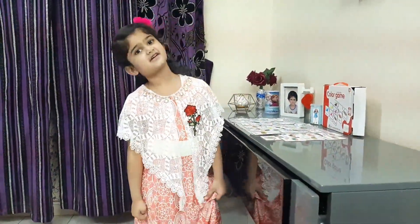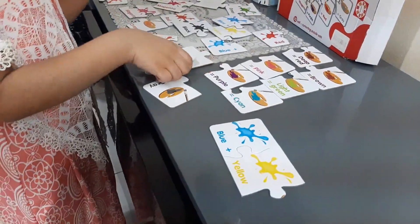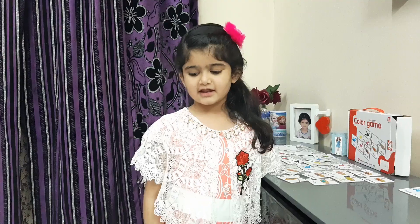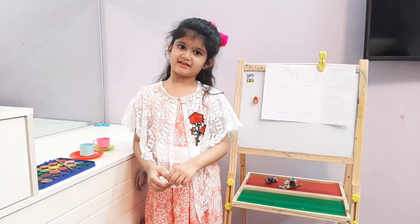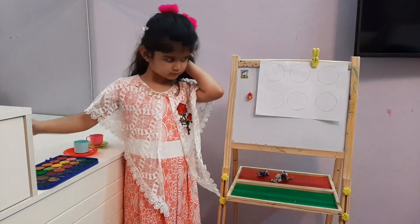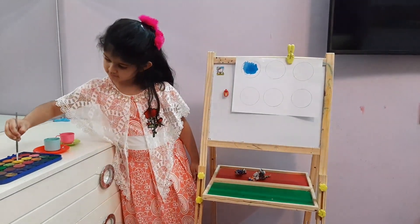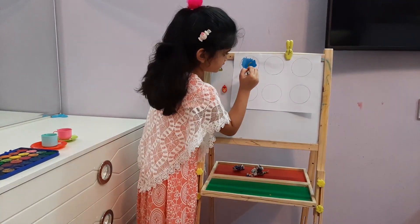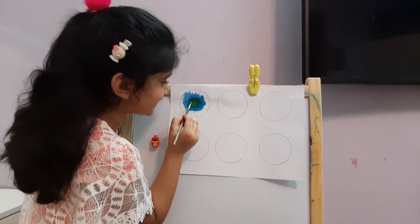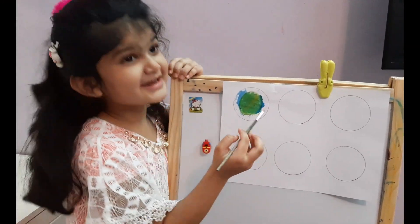Let's teach you how to make green colors. Blue plus yellow equals green. Wow! Let's do the experiment. Let's mix blue and yellow and see what happens. Let's mix yellow. See, it turned into green.